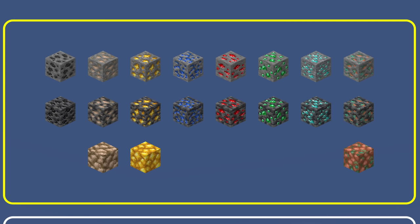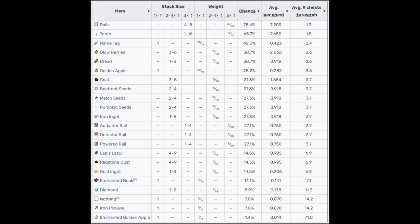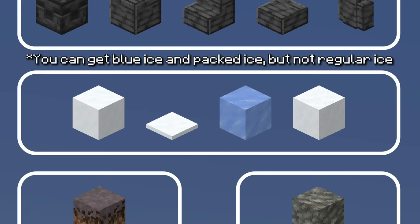Next up, for all of the ores, the idea is really simple: just make all of the deep slate and stone ore variants part of the loot table for mineshaft chests. Now that there's a way to get mineshafts generating in superflat worlds, this would probably be the most logical way to make ores available. They would be insanely rare because you'd have to do a ton of exploring to even find any.